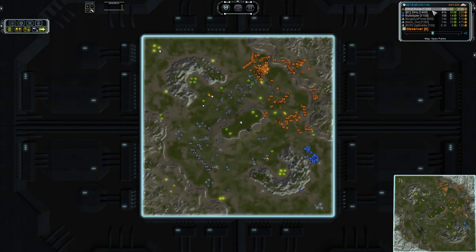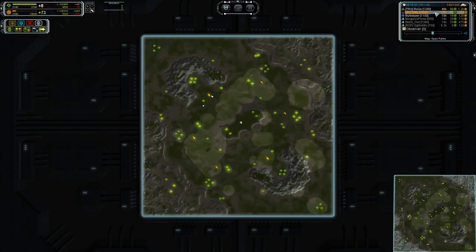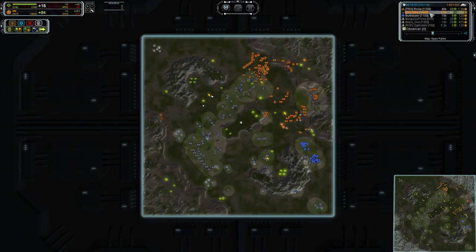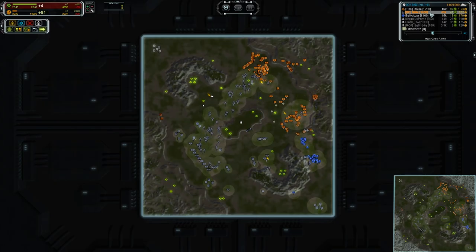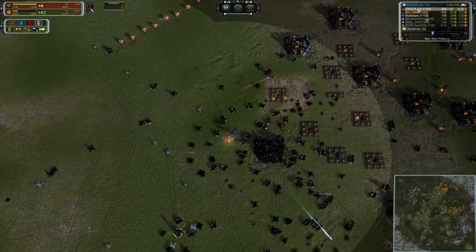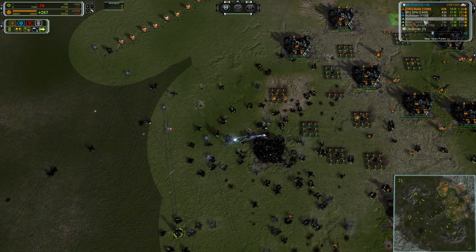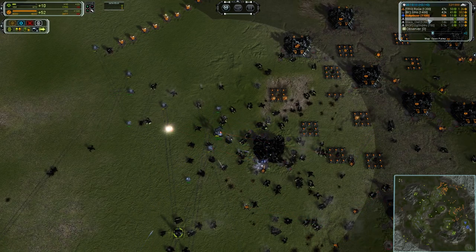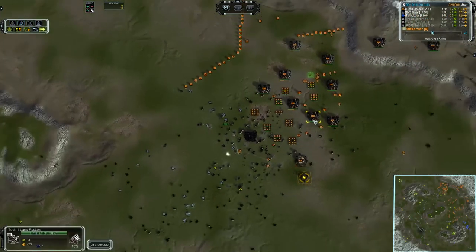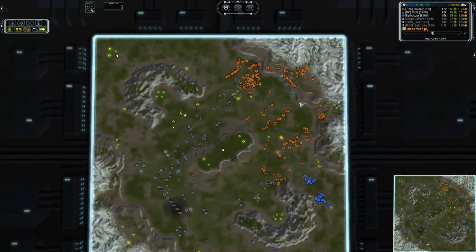Roke is sitting on around 47 mass per tick plus a lot of reclaim, and Sins is parked on 42 income but horrifically overflowing mass because he has power issues and build power issues — he needs to be turning on some more build power. Sins is sitting on 4,500 reclaim and Roke on 15k — whopping high numbers, and 1,700 for Bully Dozer. That's a fun name to say: Bully Dozer. Everyone say it with me — Bully Dozer.